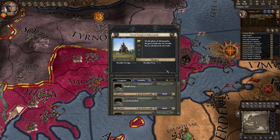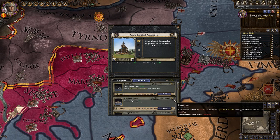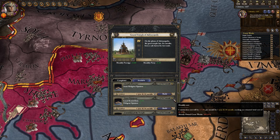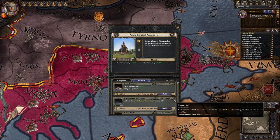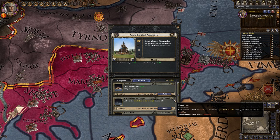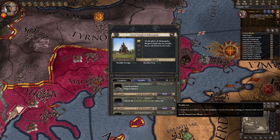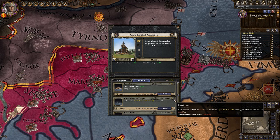As for the Grand Temple's features, it has 8 of them, and they give you a total of plus 10 zealous, plus 5 diligent, plus 2 same religion opinion, minus 24% revolt risk, and plus 0.5 monthly piety, in addition to enabling private conversations, giving you a minor title to hand out, and having an increased chance of removing smuggler's rings and highway rubber bands in its county. Bear in mind that one of these upgrades — the Sacrificial Altar, which grants 5% revolt risk reduction and plus 5 zealous opinion — does require you to have bloodthirsty gods. And somewhat strangely, the Aztec unique doctrine does not unlock it; it specifically needs to be the bloodthirsty gods doctrine.